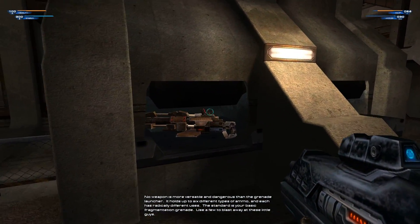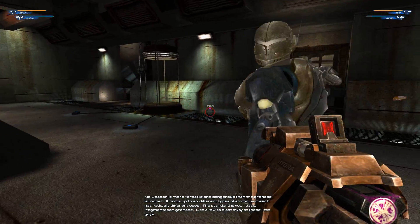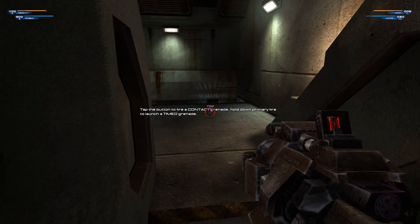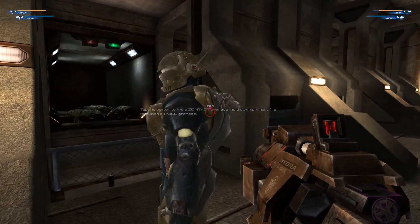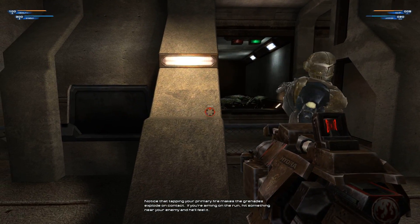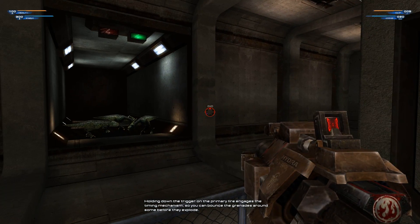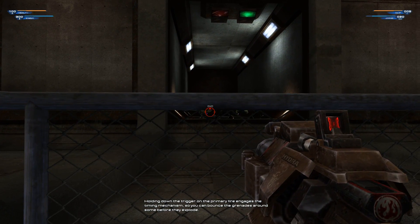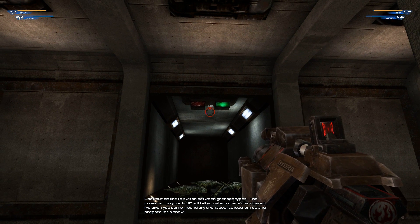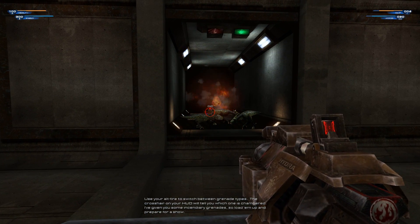No weapon is more versatile and dangerous than the grenade launcher. It holds up to six different types of ammo and each has radically different uses. The standard is your basic fragmentation grenade — use a few to blast away at these little guys. Notice that tapping your primary fire makes the grenades explode on contact. If you're aiming on the run, hit something near your enemy and he'll feel it. Holding down the trigger on the primary fire engages the timing mechanism, so you can bounce the grenades around some before they explode. Use your alt fire to switch between grenade types. I've given you some incendiary grenades, so load them up and prepare for a show.